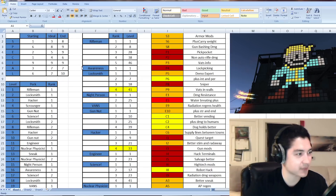For my SPECIAL, my initial starting build is going to be: Strength 1, Perception 6, Endurance 2, Charisma 1, Intelligence 9, Agility 3, and Luck 6.